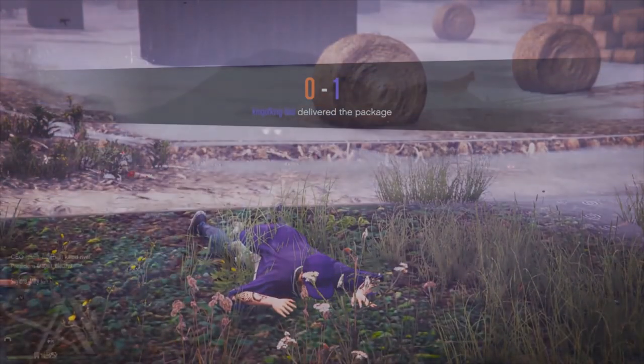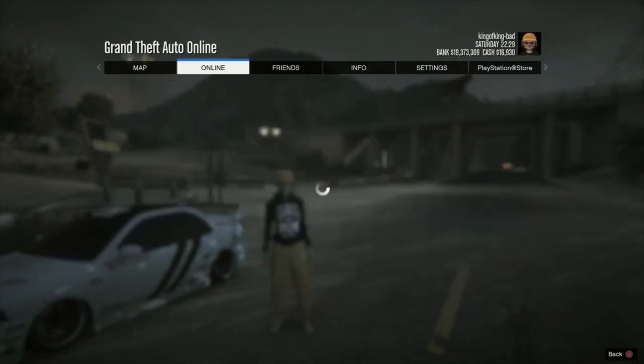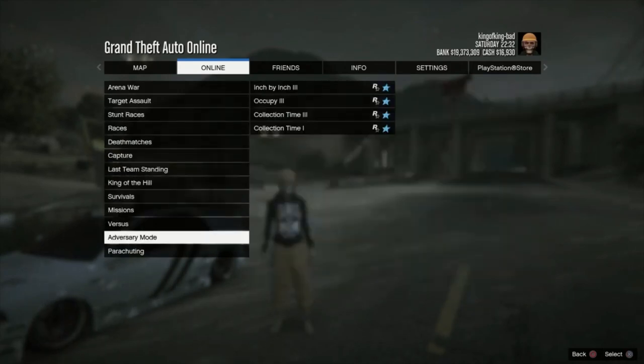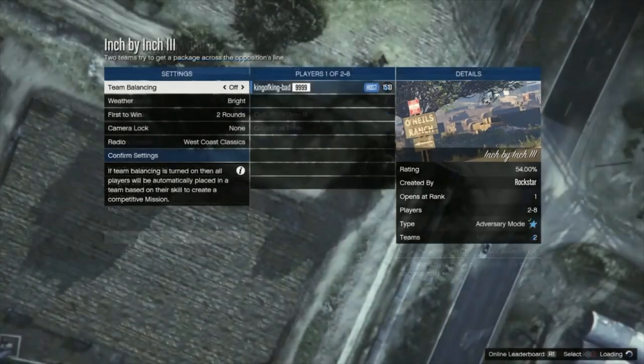Now we can go to the job. All we need to do is go to Anniversary mode — it's called Inch by Inch. Just launch the job, invite friends or invite any random. You need to complete the job for it to work. Inch by Inch works perfect.